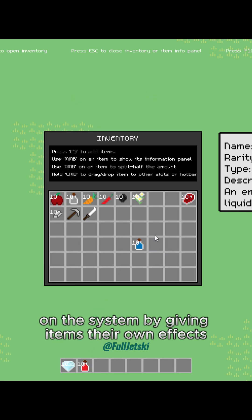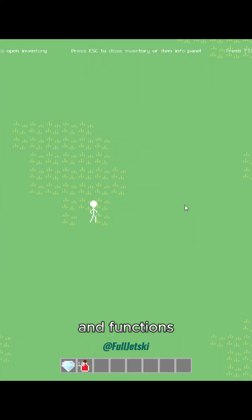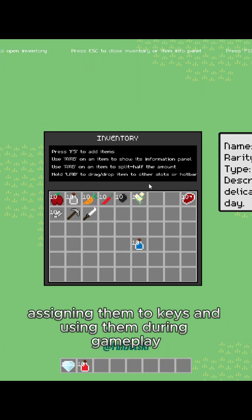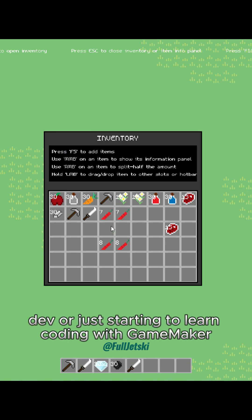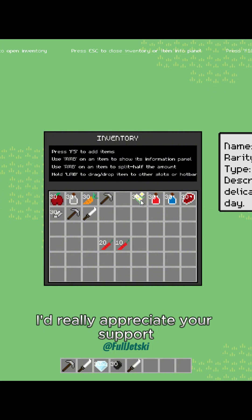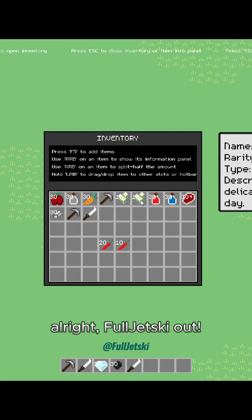You can expand on the system by giving items their own effects and functions, assigning them to keys, and using them during gameplay. If you're a beginner dev or just starting to learn coding with GameMaker, this asset pack might be helpful for you. I'd really appreciate your support.